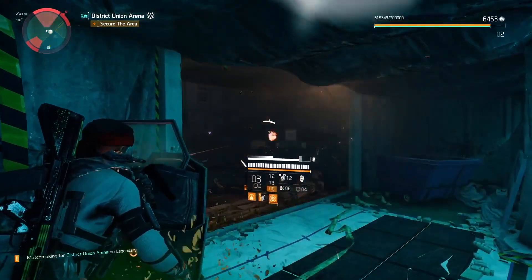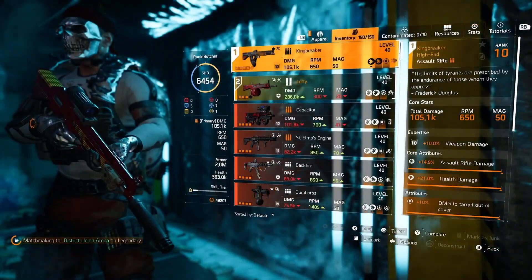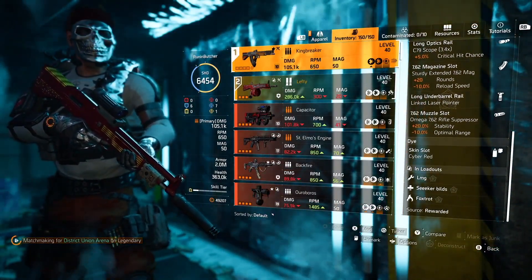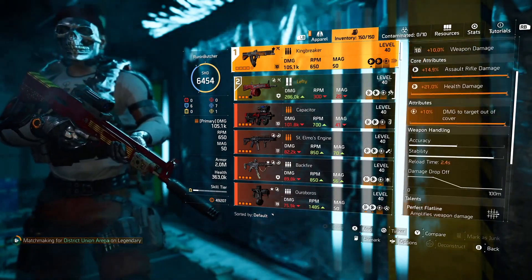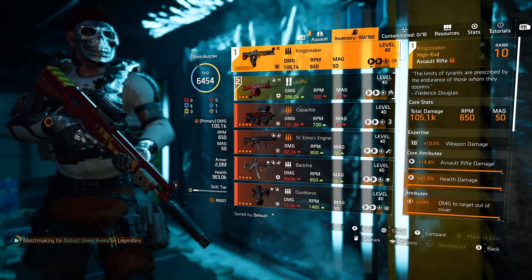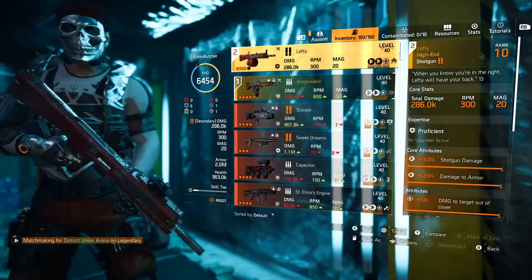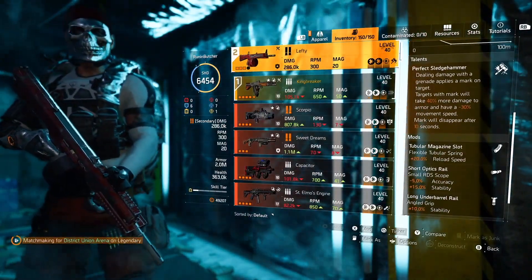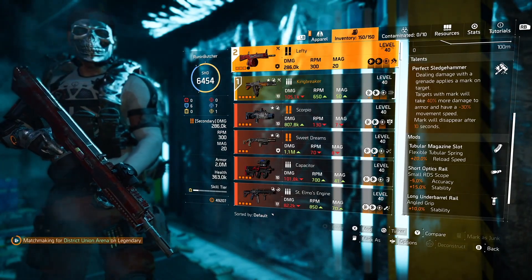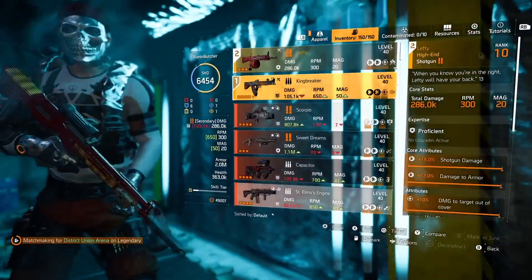And just look at this. That is a non-elite enemy, guys — I am healing myself and they can't even get my shield to half health. It's ridiculous. Non-elite, with all that protection from elite. Elite enemies have no chance whatsoever. The only downside for this build is that DPS output is not that high — you will take more time to kill enemies, but for sure you will complete any stronghold.